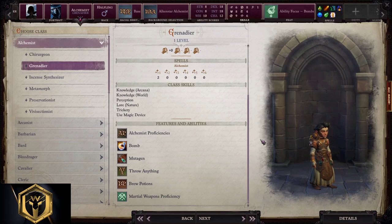Grenadier Alchemist starting build. Grenadier thrives on drinking mutagens to buff his bombs and weapons. It's limited to light armor, simple weapons and martial weapons, but frankly you don't need weapons when you have bombs. Alchemist can also throw explosive consumables from inventory to deal damage. Drinking mutagens when combat gets harder is the way to go.